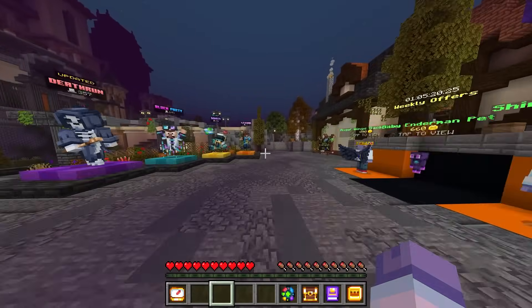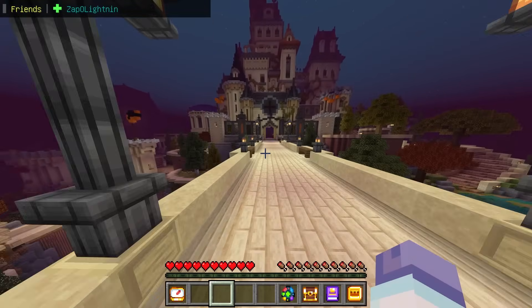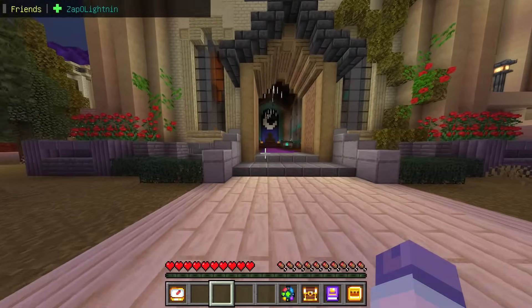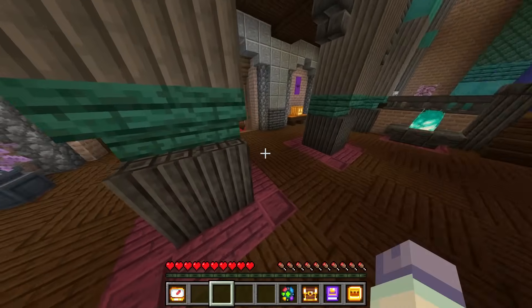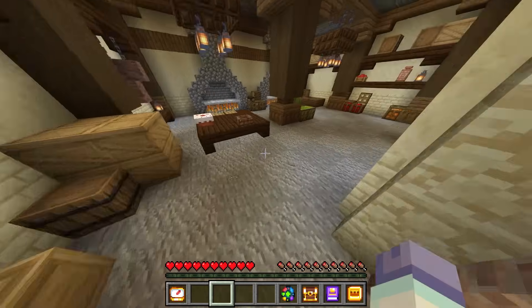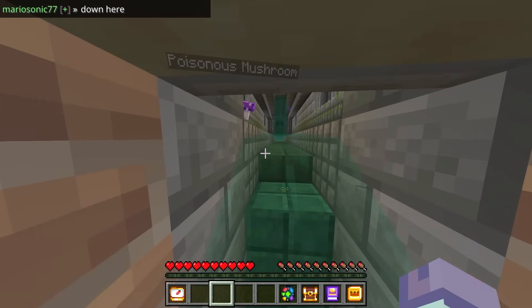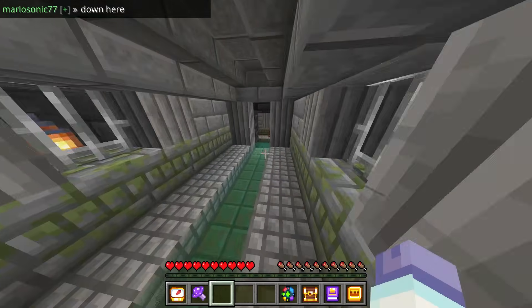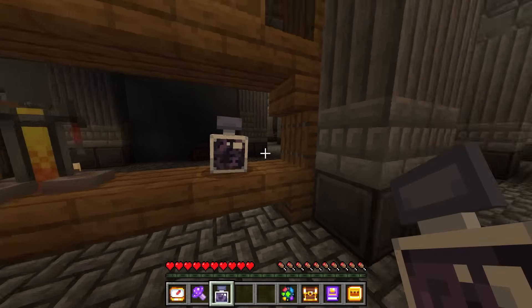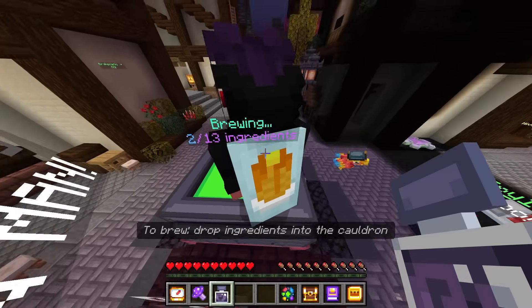We're going to head back to the hub and now we're heading back into the castle. This time, instead of going around it, we're actually going to go straight through the middle. You will be able to see there is a name tag down there, so head down these stairs. We have found a poisonous mushroom. If we keep going, you can see there is another name tag around here — and there is the jar of shadows. Grab that and head back to spawn and drop both of these in. There is our third and fourth ingredients.